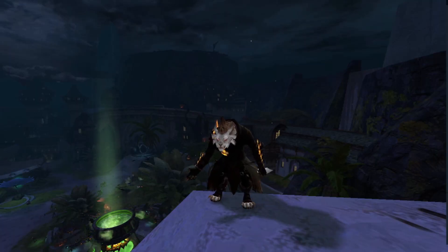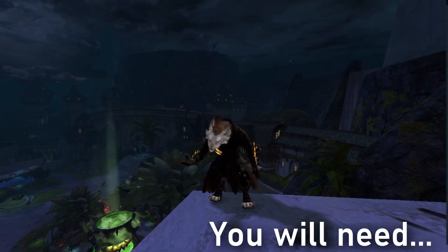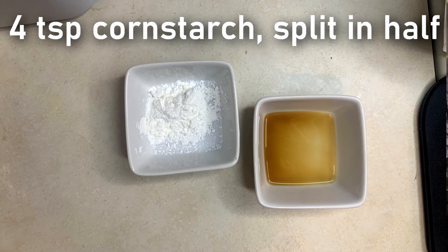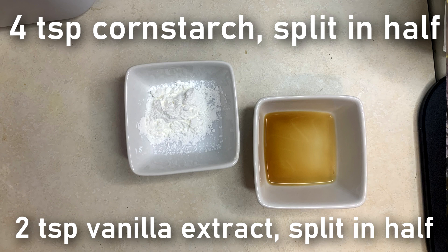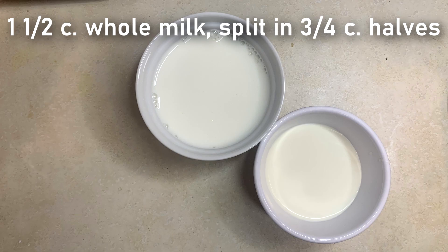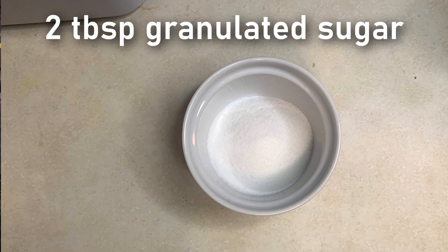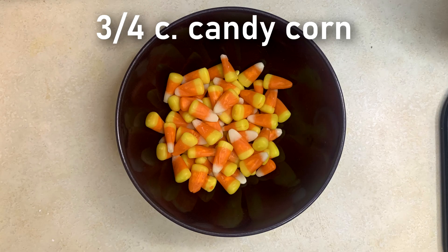This is a two-layer custard, and we will be making it one layer at a time. In total, you will need four egg yolks separated, four teaspoons of cornstarch split in half, two teaspoons of vanilla extract split in half, one and a half cups of milk split into three-fourths cup halves, one half cup of heavy cream split into one-fourth cup halves, two tablespoons of granulated sugar, and three-quarters of a cup of candy corn.